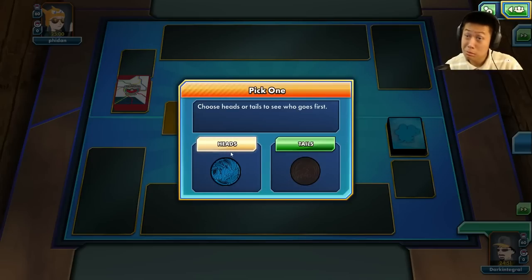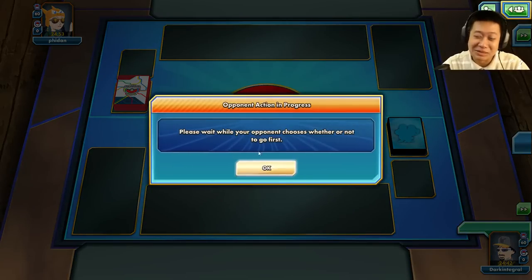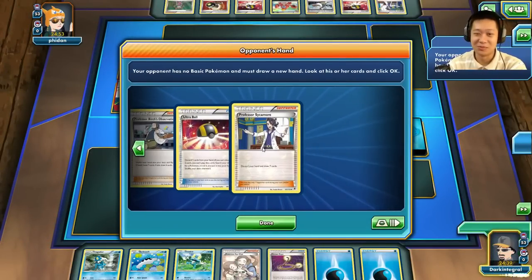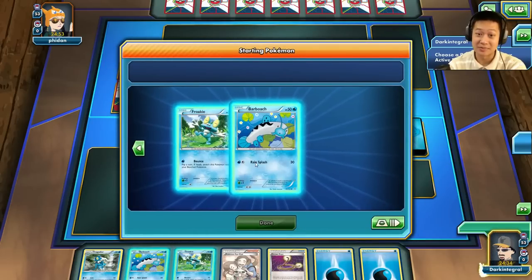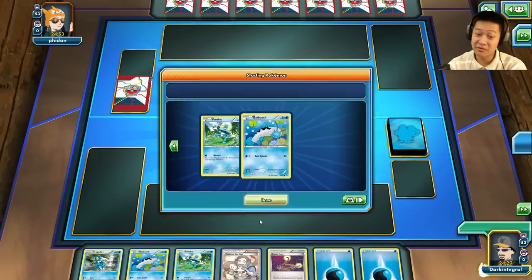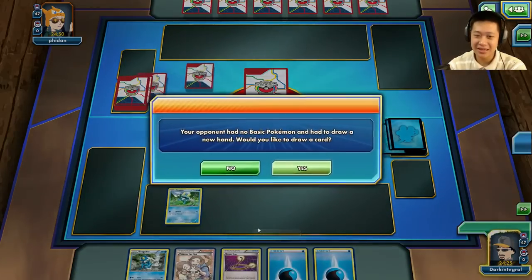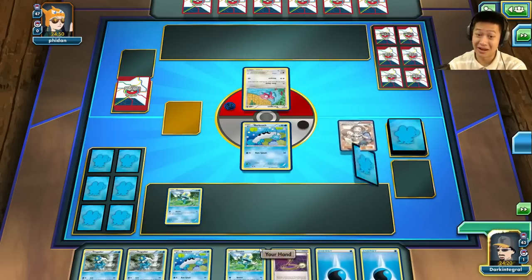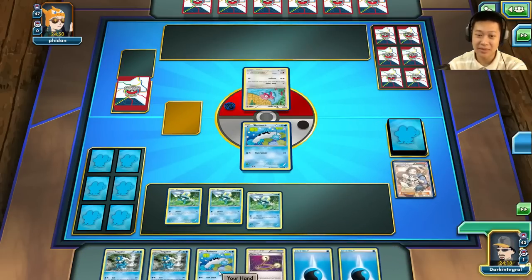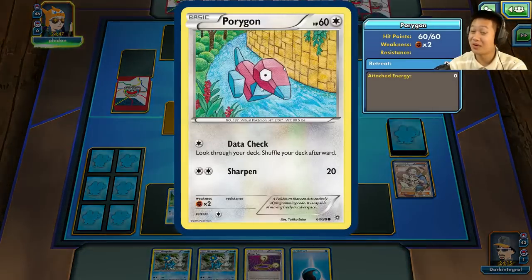Welcome to another Wishcash-Greninja match! I'm sensing heads — close my eyes — it's tails, I missed the million dollar question. Special energy cards — I'm a one-energy deck so hopefully this isn't too crazy. I start with Barboach and Froakie. I grab another Froakie — all my Froakies are out so one must be in the prizes. I throw out another Barboach, attach energy, and end my turn. I see a Porygon — this looks like an energy lock deck.